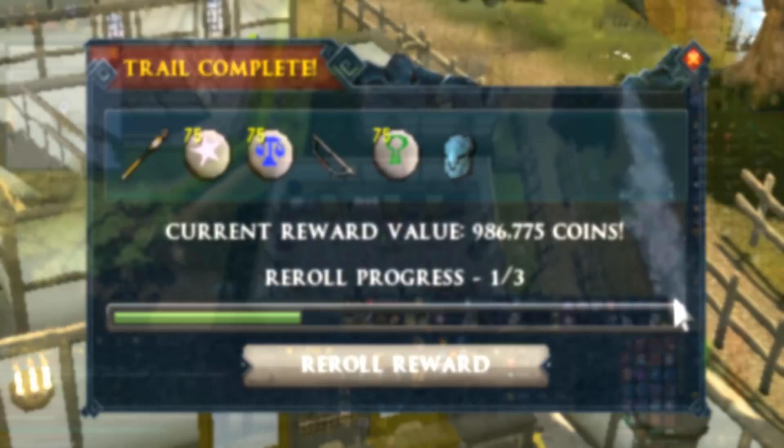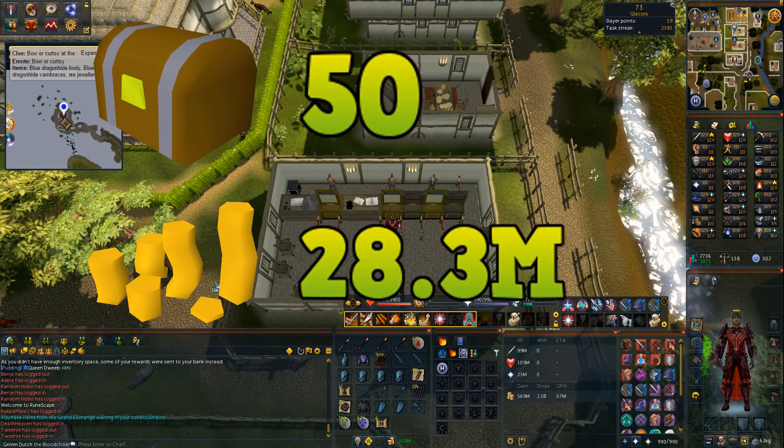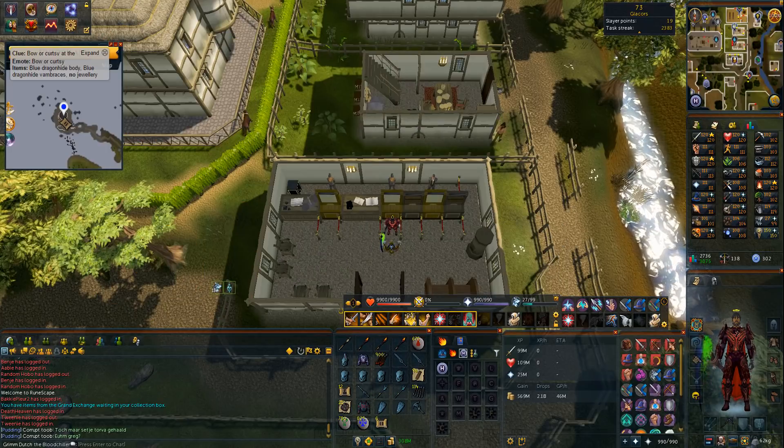The total loot of this opening was 28.3 million GP, which is quite nice — a good money maker for me. 30 mil is a solid result, but I should have gotten a lot more master clues and unfortunately I didn't. So now I'm going to farm elite clue scrolls and hopefully next week I'm back with another clue scroll video about masters. Thank you all for watching — leave a like if you enjoy this series, subscribe for more clue scroll content, and I'll see you in the next one. Goodbye!